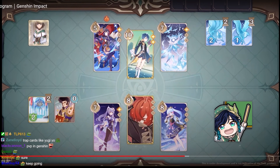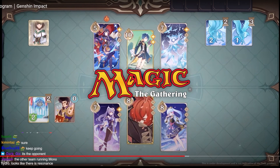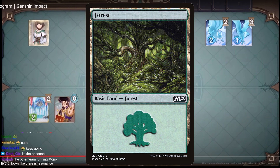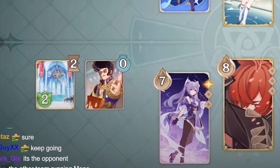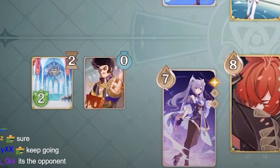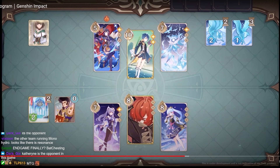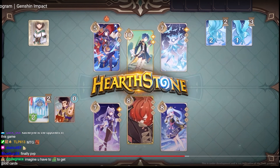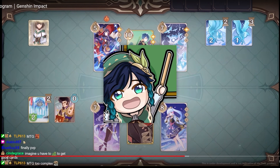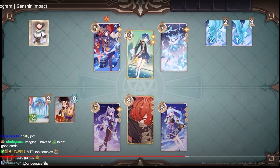I would be very surprised if they do complicated mechanics in this game. In Magic the Gathering, you have to tap your land in order to summon anything. At first, that was what I assumed these cards to be, but that's probably not true because it's too complicated for a casual player. Keep in mind that Genshin Impact is a very casual game, so they probably want the card game to be very casual as well. That was one of the huge reasons why Hearthstone was so successful — it was a very easy game to get into. You really want your game to be simple, even if a player has no idea what's happening. That's how you make a successful casual game.